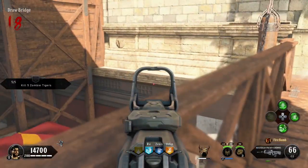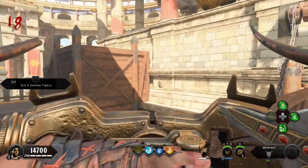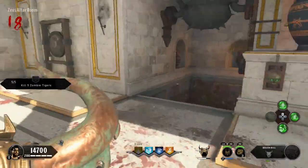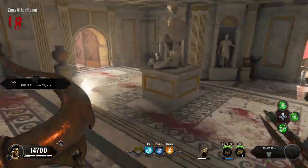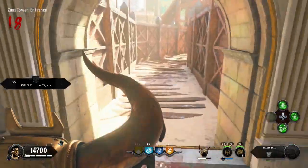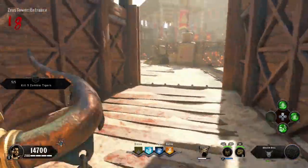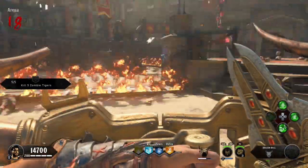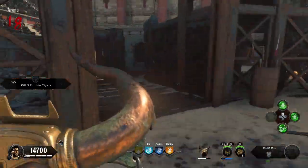There are about 8 locations around the map. I'll have all those locations in the description below for you guys, and I'll have links to pictures of where they're at too. The ones that I found were in the pit, the Zeus, Odin, Bridge, and then there's one in the Plastic Crips. There's one more I found that I will show you guys where that location is.